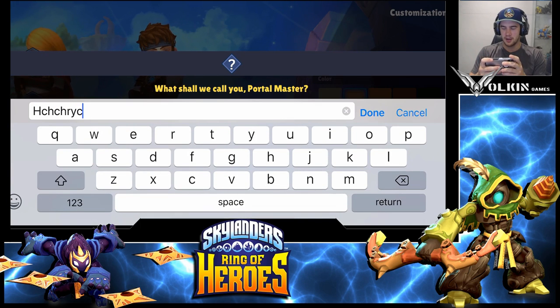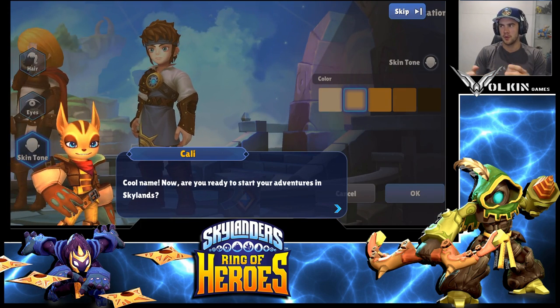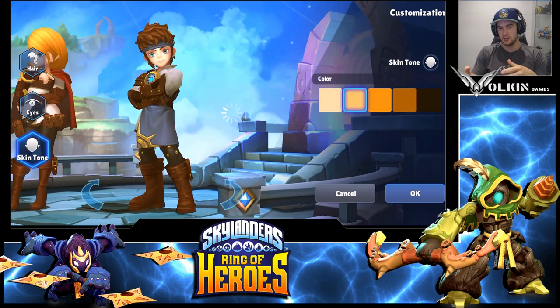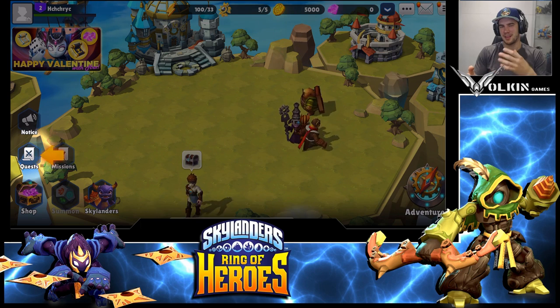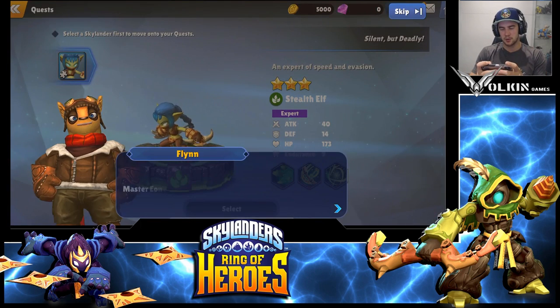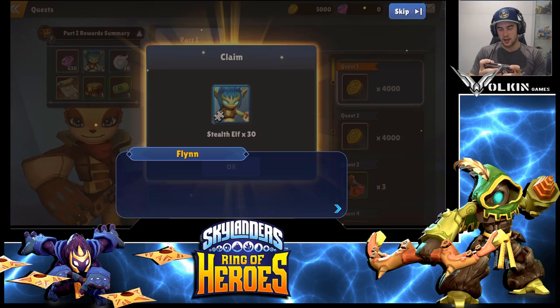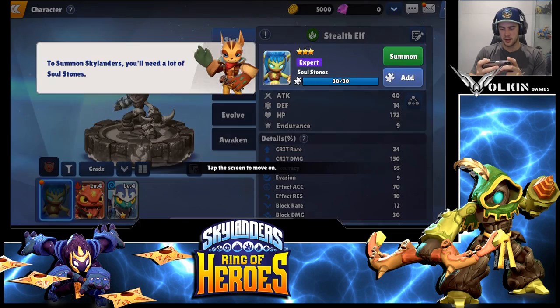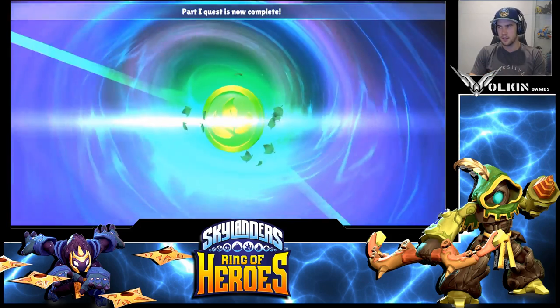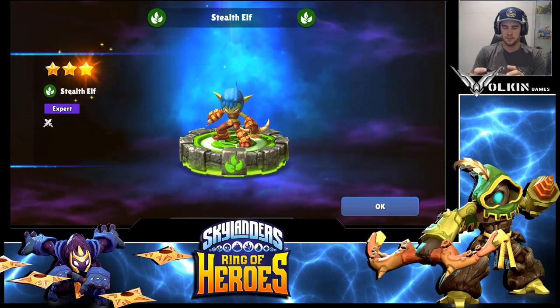You're going to have to use different names or put numbers after your name — there's no two ways about it. Hit done, create it, and roll on. Hopefully they eventually bring in the ability to pay gems to change your name, like Summoners War does, and find a way to reclaim names from deleted or inactive accounts. Once you jump in, skip the dialogue, claim your Stealth Elf, summon her, and just keep following what the game tells you.